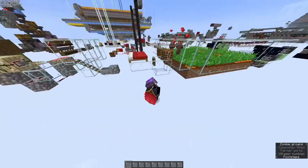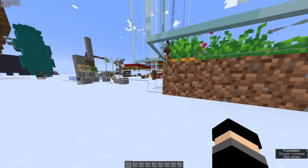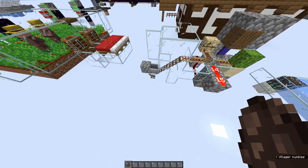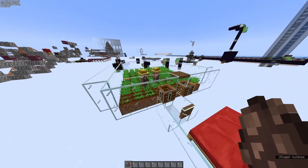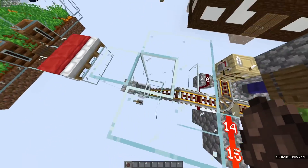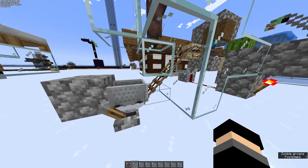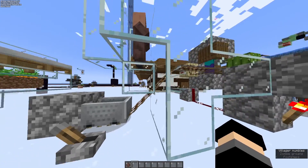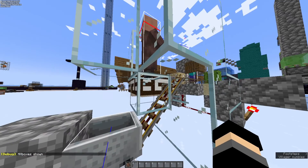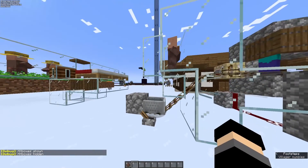So this is the basic premise of a zombie villager-based mob switch. When villagers breed, they'll come out with a new baby. Over here is where they'll be collected. When a baby villager grows up to an adult over here, this goes into an interesting mechanic with minecarts. Given enough velocity, minecarts can go through glass blocks when going uphill, and because the hitbox of the minecart collides with the hitbox of the villager, it will then pick up the villager.